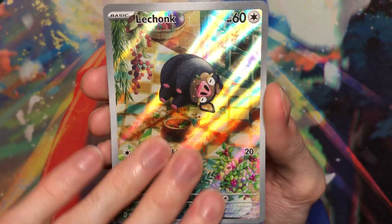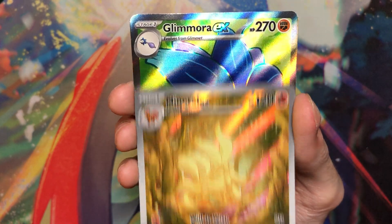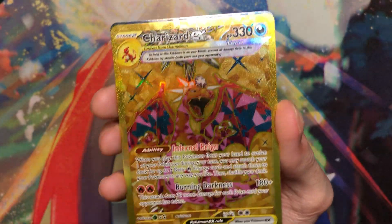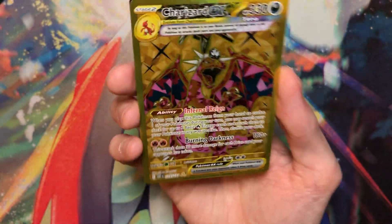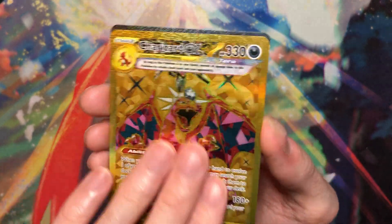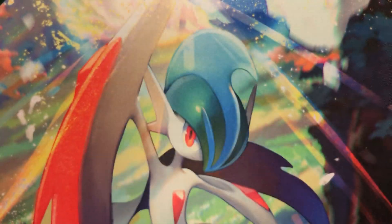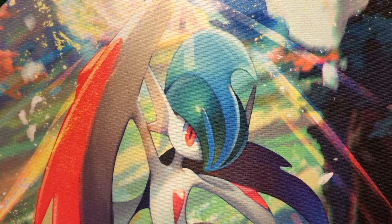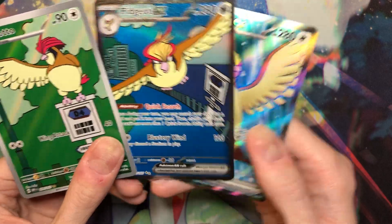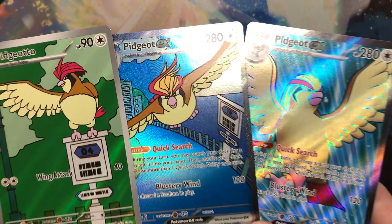And then we have the Lechonk. We have Nine Tails. We got Glamora Full Art. Behind us, we got the frickin' Charizard — I will be selling this, you cannot get me to keep this card. And then we got Vespiquen, which I really like. And then we got the stars of the show: we got Pidgeotto Art Rare, we got the Pidgeot Special Illustration Rare, and then we got the Pidgeot Full Art. Those are definitely the stars of the box in my opinion. Very happy to pull my Pidgeot.